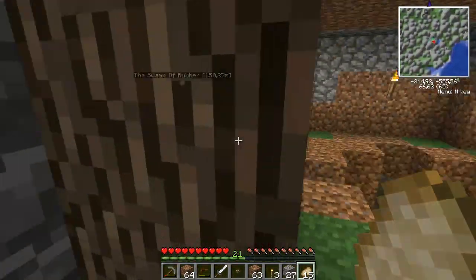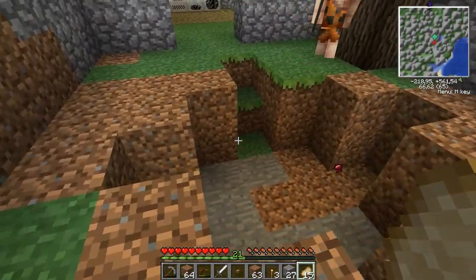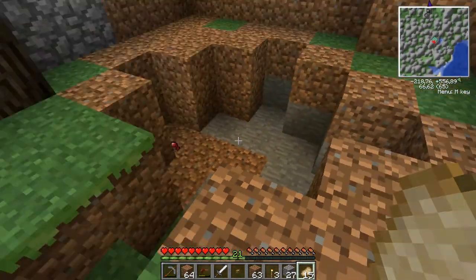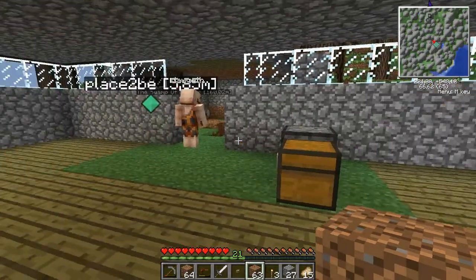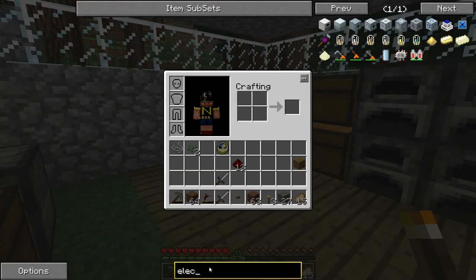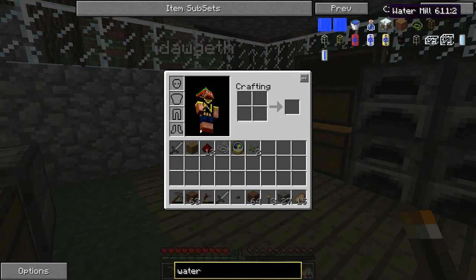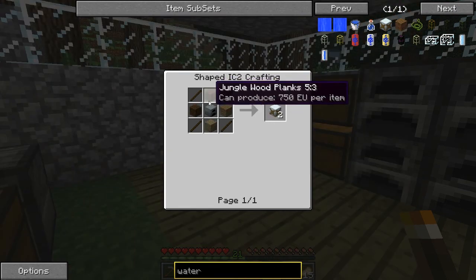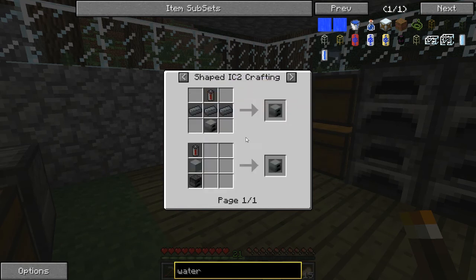We have a little tree growing in our soon-to-be energy booster area. Made a little outline here — this is gonna be the place for our water mills. We need a lot of iron. Oh wait, the water mill recipe is right there. This is how you make those water mills — it's a generator with some wooden sticks, so that's not too bad, actually pretty easy.